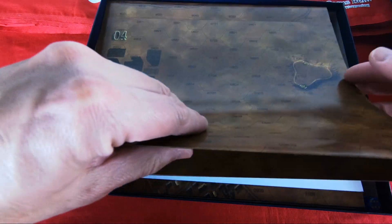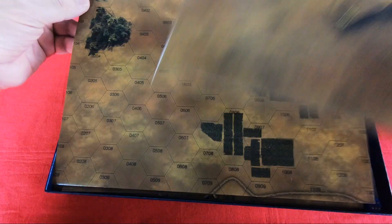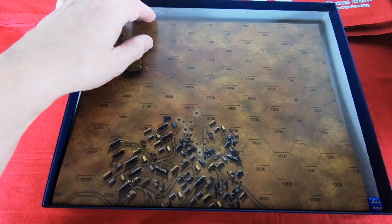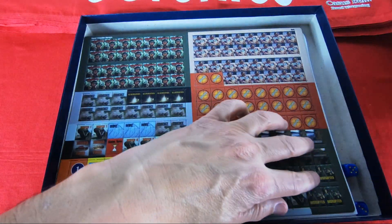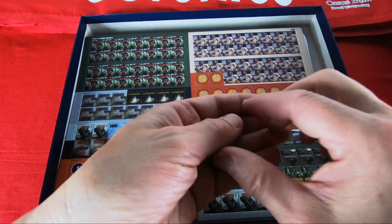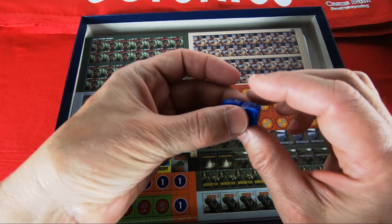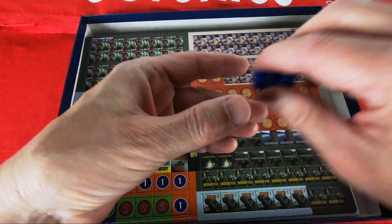There are eight maps in total. Also included are two dice — sufficient quality, though they could do better.